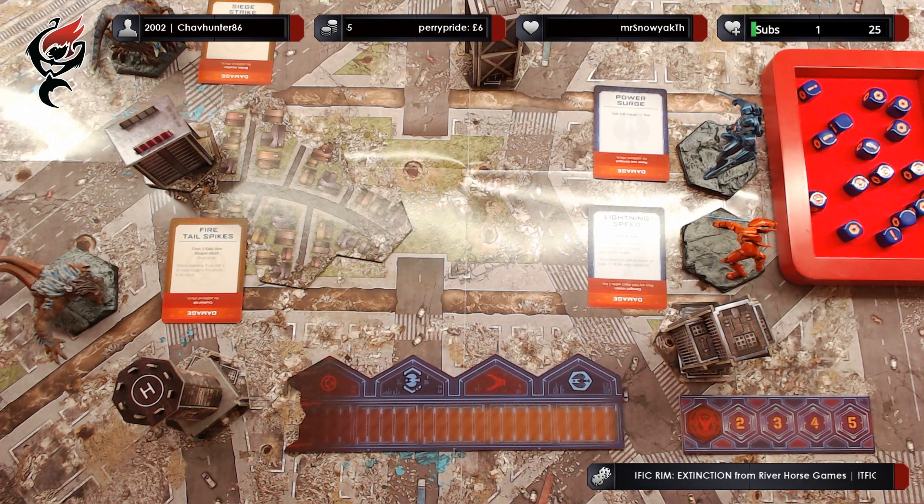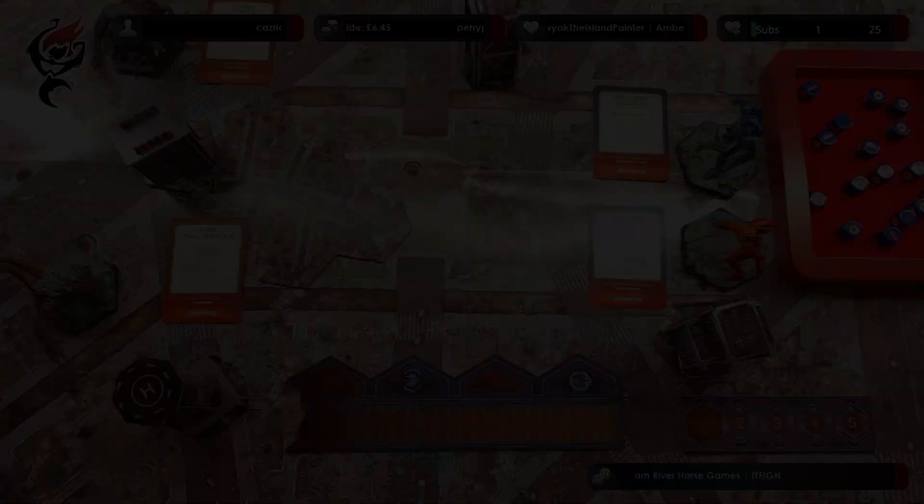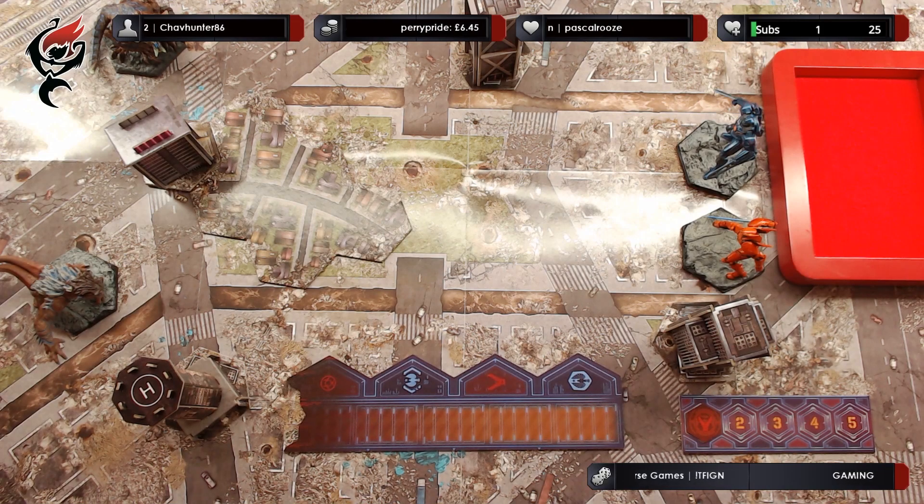During activation, a model makes a free move, then may use its action card. Step 4: End of round. Once no more models can be activated, the round has ended. That gives you a general overview of the rules to the game.